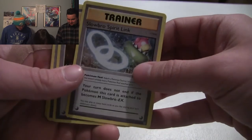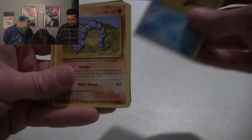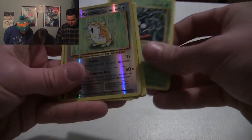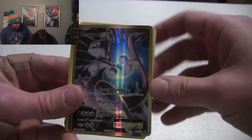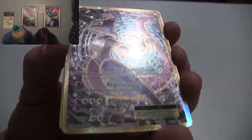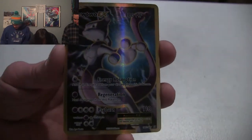Slowbro Spirit Link, Brock's Grit, Devolution Spray, Staryu, Onix, Weedle, Machop, Tangela. And then I got a Reverse Holo Raticate, and my rare is a Mewtwo EX. Holy fucking shit! Is that good? That looks amazing. Just look at that! How much does that go for on eBay? Look at the texture on this card - I just want to touch it. The texture is so good. That card looks amazing.